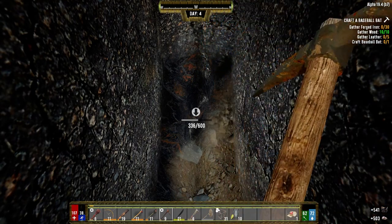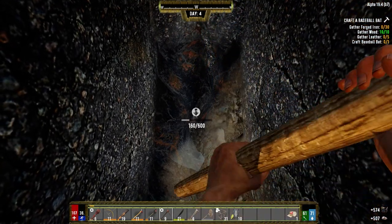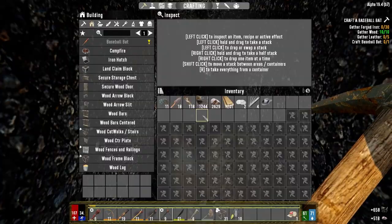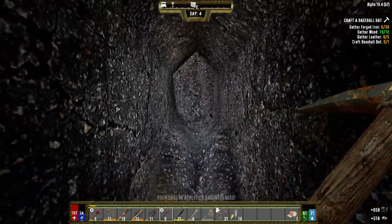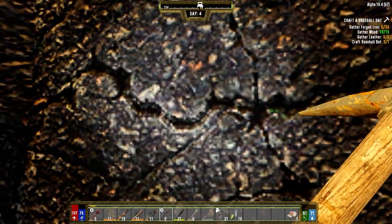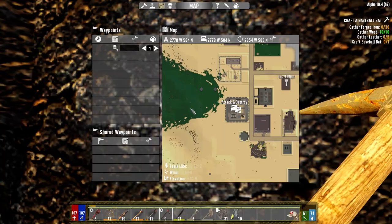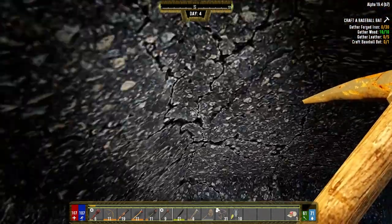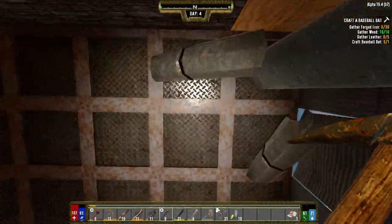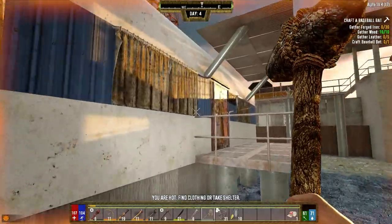Welcome back to the channel and another episode of my Darkness Falls series. It's the morning of day four and I'm mining underneath the trader's right now. I ran into iron just a minute ago, which is awesome — we picked up 1200 iron already. I came down and made a turn heading out this direction. I ran into iron right here, so now we have iron underneath our base. We're going to need it especially for upgrading, since there's no protection here.